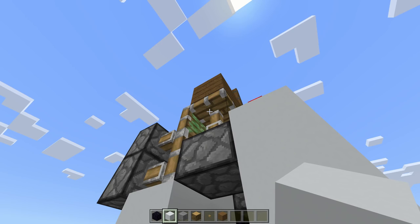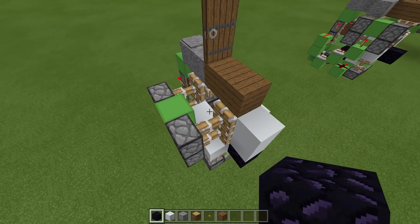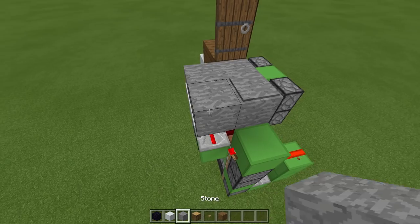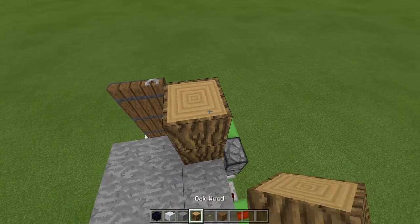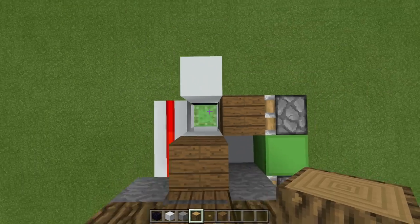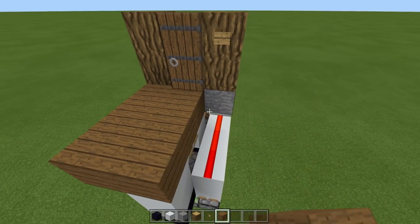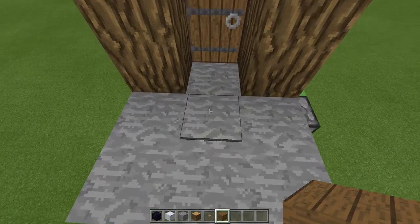Place decoration blocks here and here, a piece of obsidian here, then one more decoration block here. Then cover up all of your redstone and maybe put some little details around like that. We're completely done. Walk forward and you get launched up on the other side. You can power your button, finish your flooring, and make your whole house if you really want to.